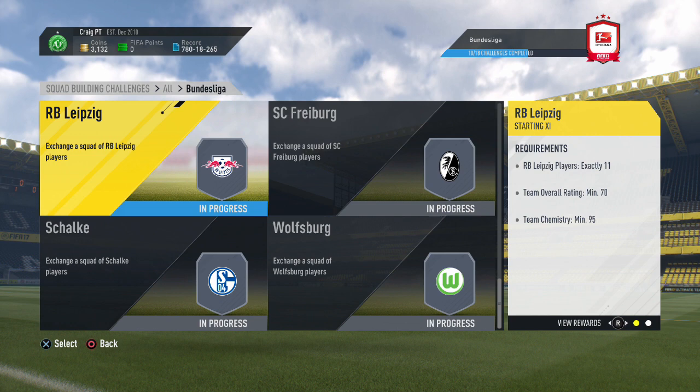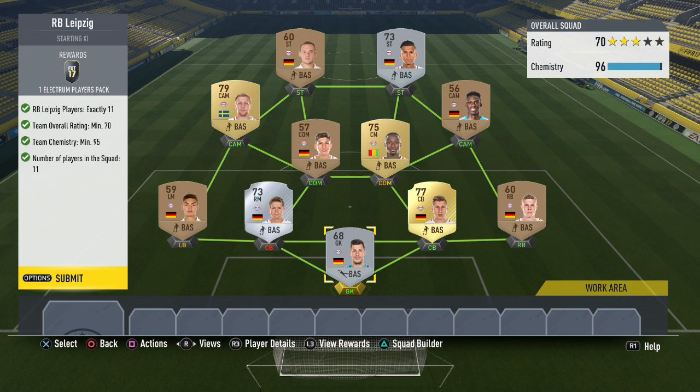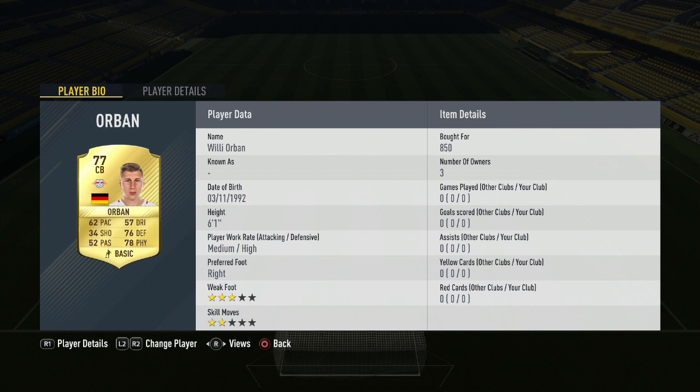It's RB Leipzig — arguably buying their way towards success, but you can't really blame them. They've unearthed gems like Naby Keita, just 21 years old with already four in-forms on FIFA. Starting in goal with Marius Muller for 250 coins, getting full chemistry in the goalkeeper position. Right back Gibson costs 300 coins for the 60-rated bronze German left back. In defence, Orban costs 850 coins for the rare gold player — 77 overall, so pretty much discard price. We're also playing Kaiser for 350 coins as a German right mid placed at centre back, still getting the chemistry required. Over to left back, Strauss costs 200 coins — ships as a left mid but placed in left back still gets you the chemistry you need.